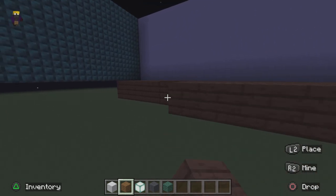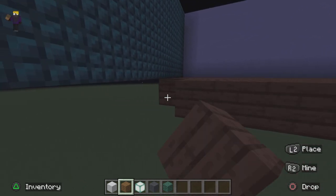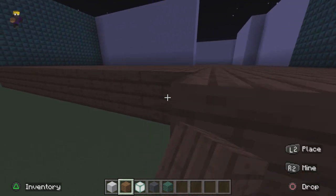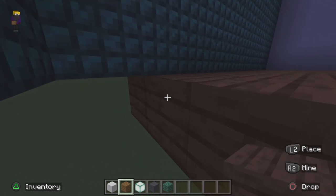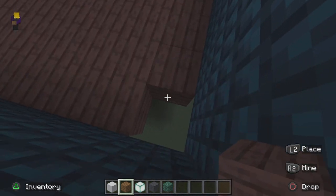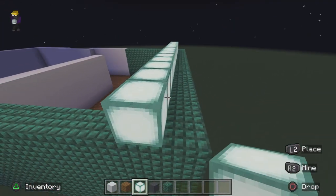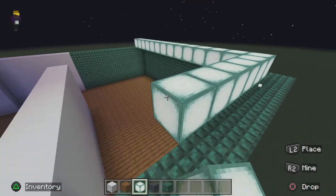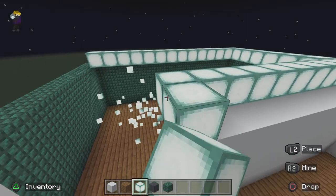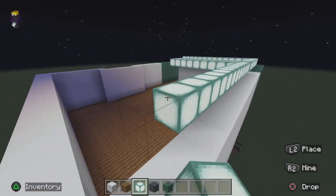I'm gonna show you how to do it — just like that. And then we're actually gonna take our sea lanterns here and go around every corner of the room with the sea lanterns, just like this.